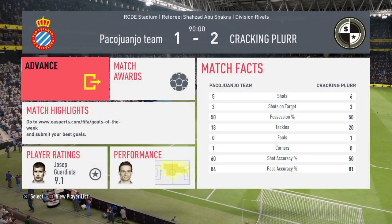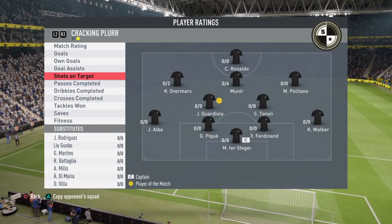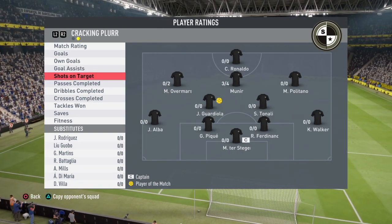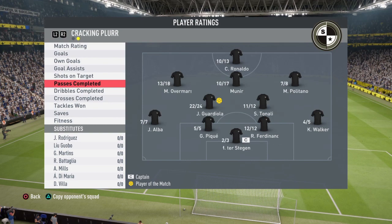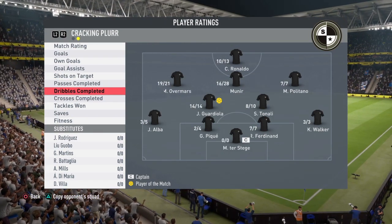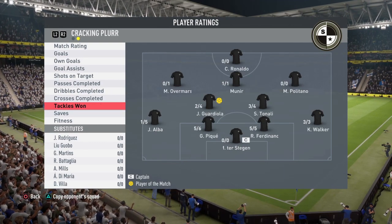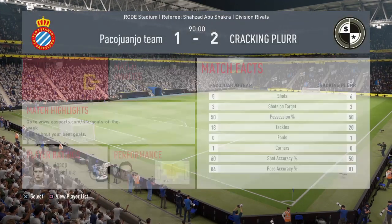It's full time — we win the game 2-1, two goals for Munir. He had four shots with three on target, completed 10 out of 17 passes which is okay, completed 16 out of 28 dribbles which isn't great, and won one tackle. I'll give my final review now.